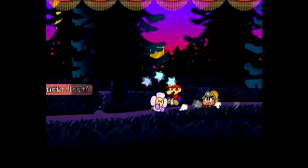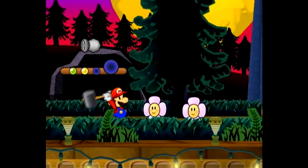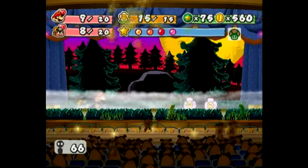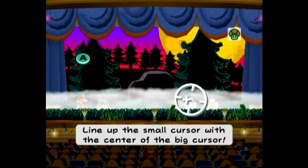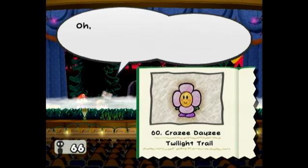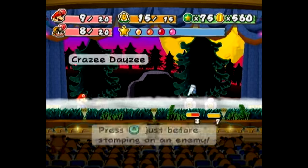We are now entering into the woods, and there are some new enemies in here, such as this one — a Crazy Daisy, which is a kind of funny name. I like them; they're cute little enemies. They have a singing attack that will hurt you and put you to sleep, and they'll also run away after you've done a certain amount of damage to them.